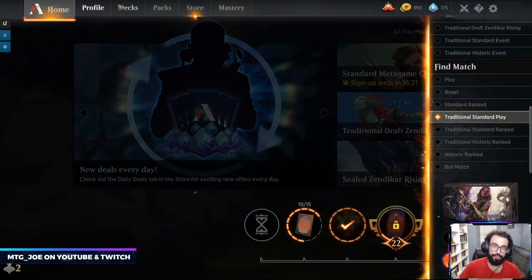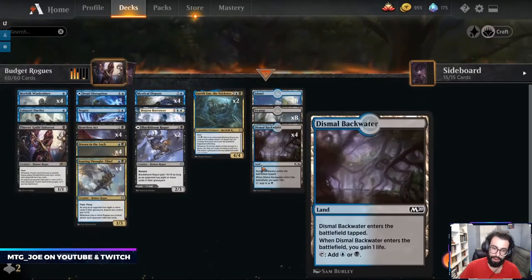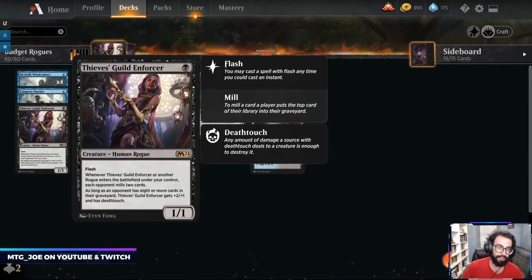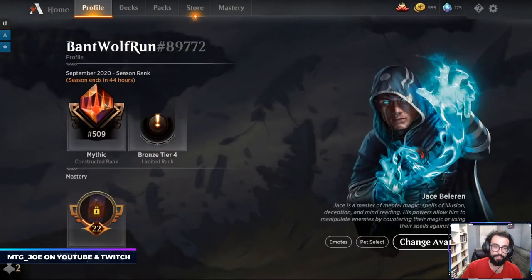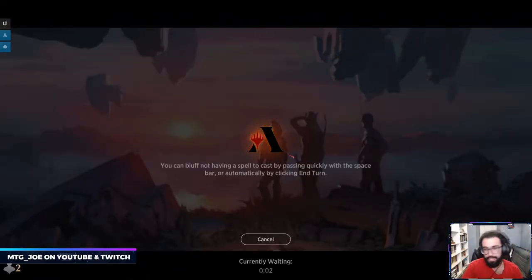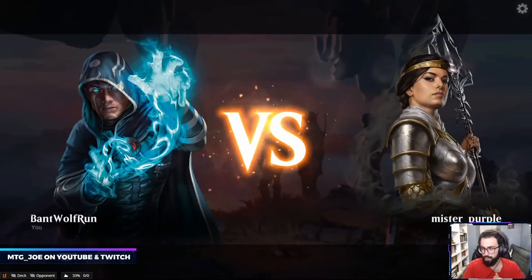For those tuning in, we're playing budget Rogues with a combined 10 rare and mythic wildcards. Zareth, Brazen Borrowers, and Thieves Guild Enforcer — everything else is commons and uncommons. We're playing unranked right now because I'm currently top 500-ish, camping for the season. Took down Simic Mutate — Scute Swarm. Let's run another one here and see how quick the game goes.